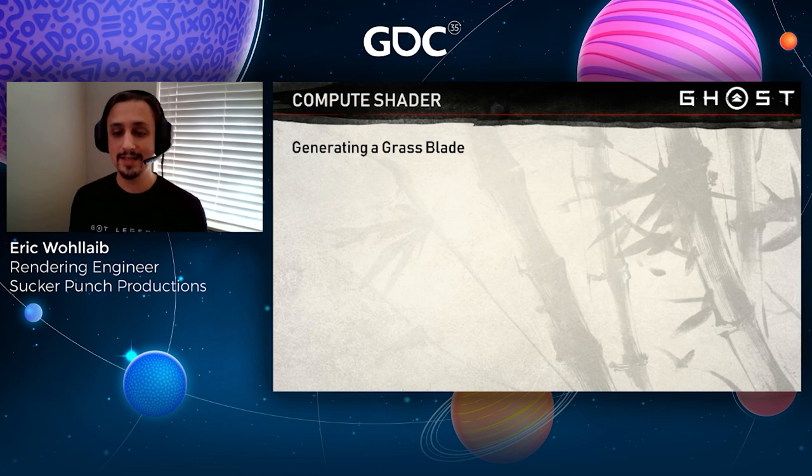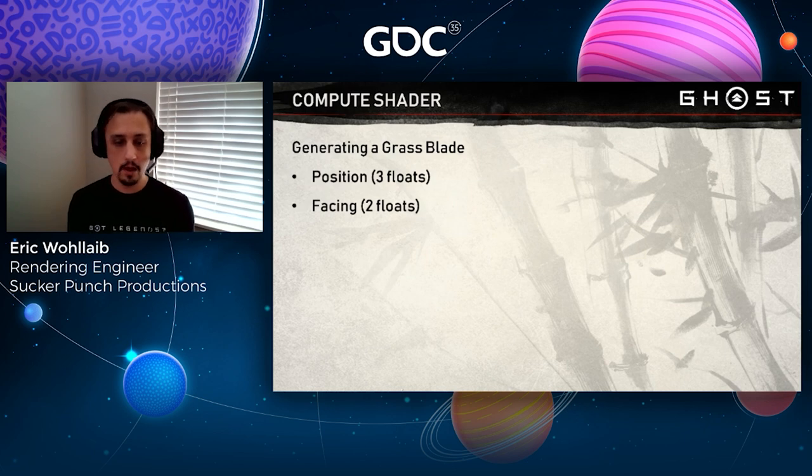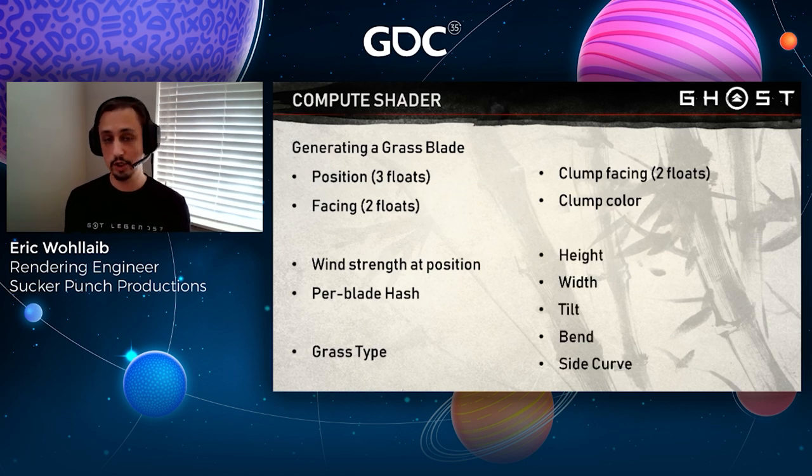For each lane still active, we fill in 16 floats of per-blade instance data: three floats for position, two for the 2D facing direction of the blade, the strength of the wind at the blade's position to drive animation, a per-blade position-based hash that drives various things including animation, the type of grass (which determines which artist-authored parameters to use), clumping information, and various parameters for controlling the shape of the blade. These shape parameters are influenced by the per-blade hash, the clump, the wind, terrain slope, things moving through the grass, camera position, and more — all driven by artist-authored parameters different for each grass type.